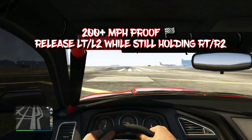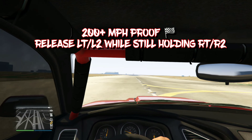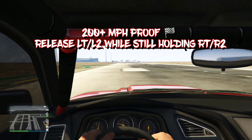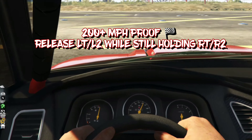Hold down acceleration, hold down brake, release brake, count two seconds, press brake again. And when you want to see the 200 miles per hour, all you want to do is just release your brakes while you're still accelerating, and as you're gonna see it kicks in.